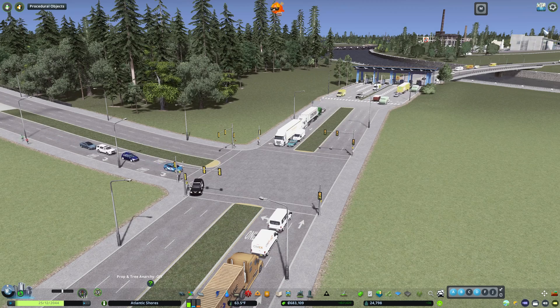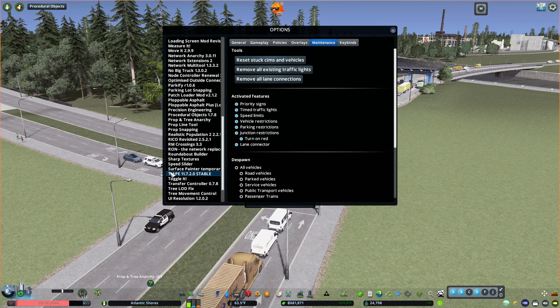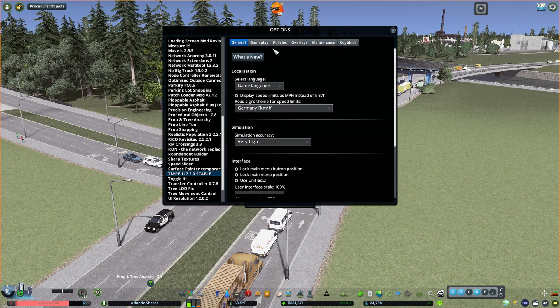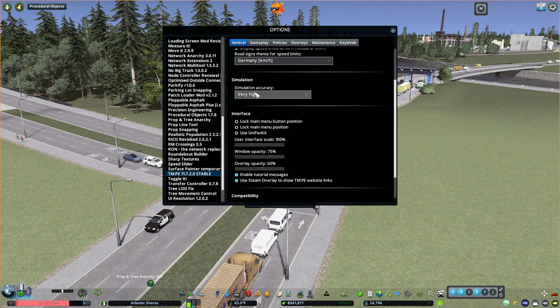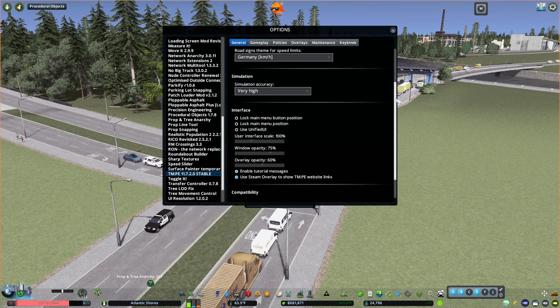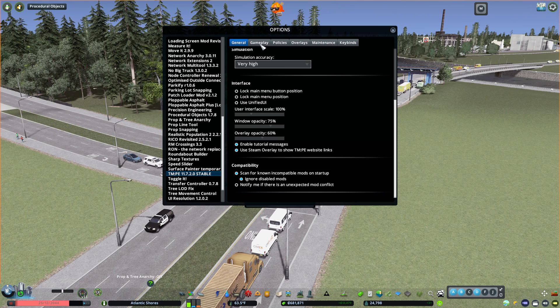Once you've got it active and you're in-game, there's a few different things you can do. Let's take a look at the options first. If you go down to options here, TMPE 11.7.2.0 Stable is the one I'm running right now. This brings up General, which is really just general options. You can set your simulation accuracy — the higher that is, the higher the strain on your system will be. There are interface items and a compatibility check.